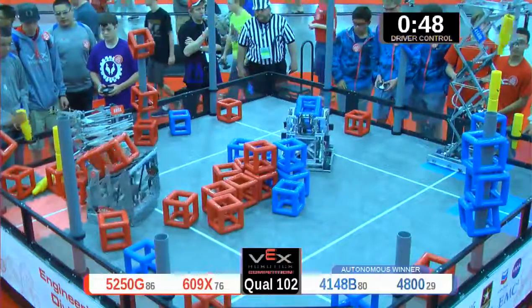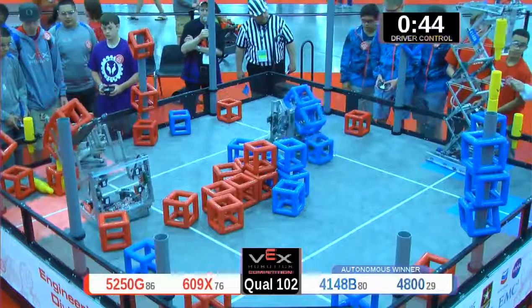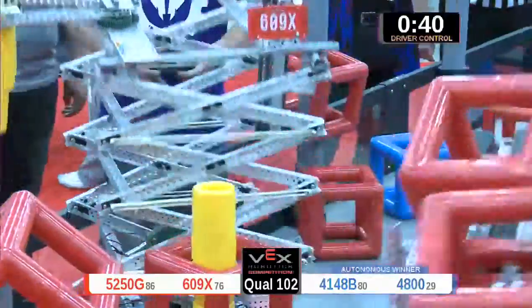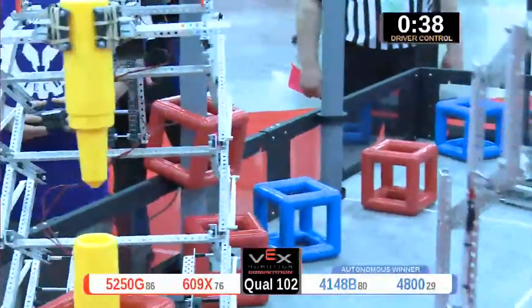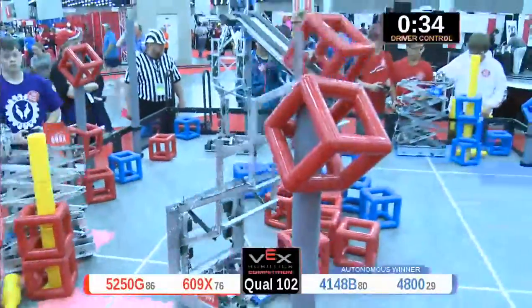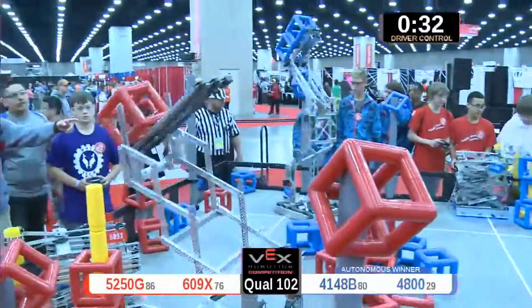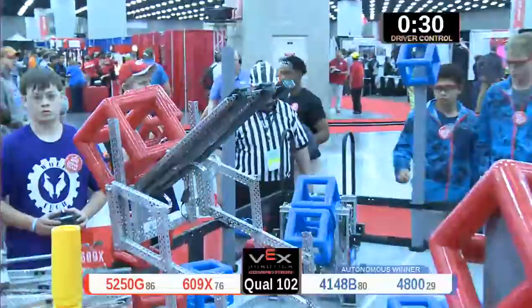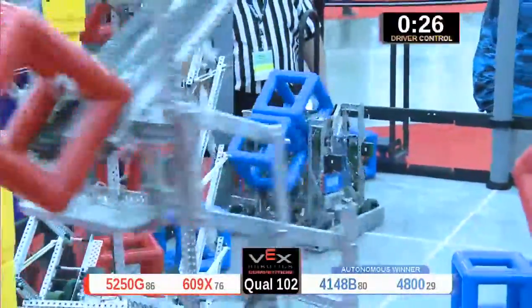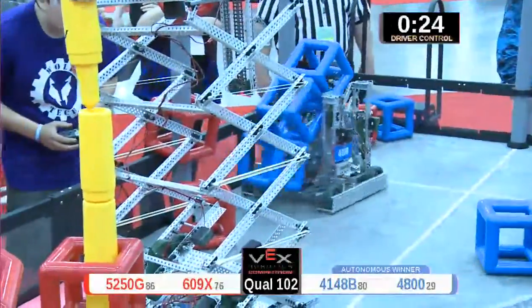Down goes another one, smashing all the cubes down, leveling out the center of the playing field, as the blue lines continue to build that sky rise tower — they're up to level four, they want to go to level five. 52 50 now loading up the sky rise tower for the red alliance as their partner continues to build. Look at this 4800 machine four feet in the air — they hang one on the rim, so close. They're taking possession of all of these goals, three points apiece for owning these goals.